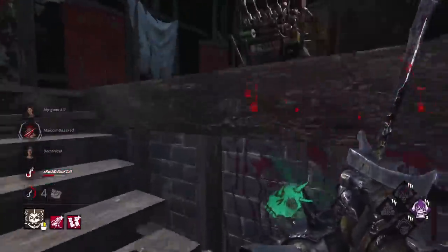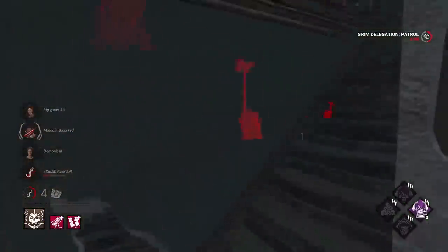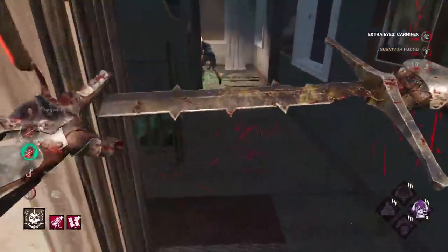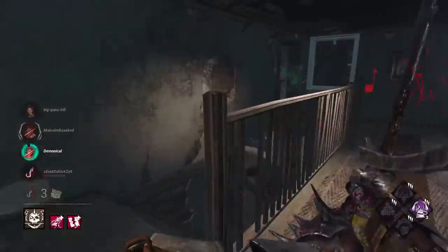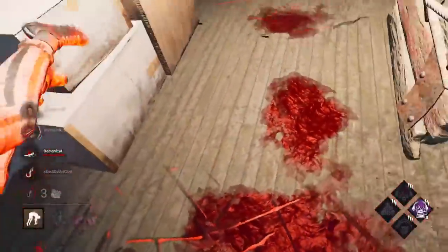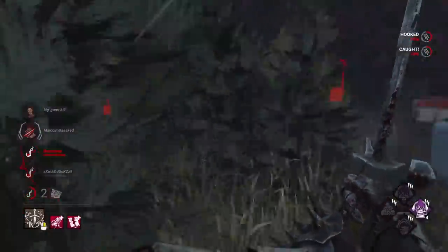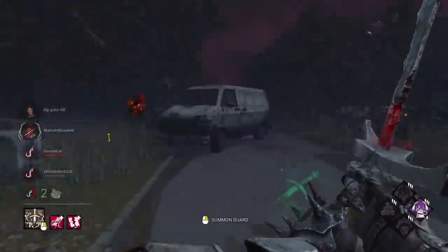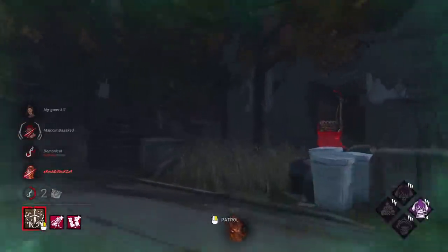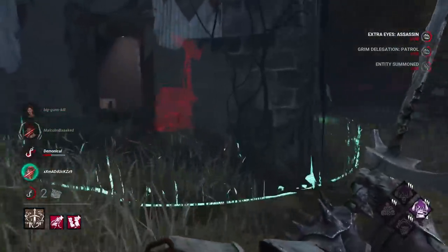Deadhard saves her — nothing. The power is doing very well here at shack. I think we have two dead on hooks. Someone's gen-rushing me. This might be a fast double hit — amazing. In buildings the power is strong. That's our four stacks. I feel like I should kill someone though because they almost have one gen left. Block this one to catch them coming out of the basement. There we are.